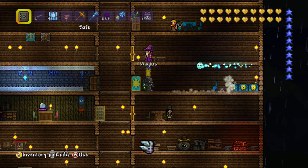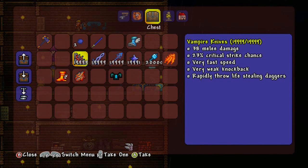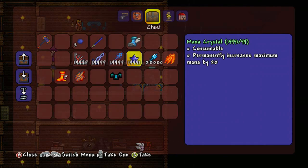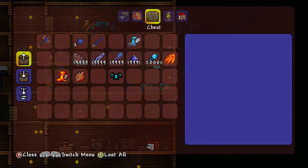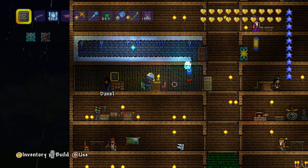And here's like a sky island. Look at that — 19,999 vampire knives, Taizonas and Tomboguris. Wow, that is insane. So it's got more rooms here.